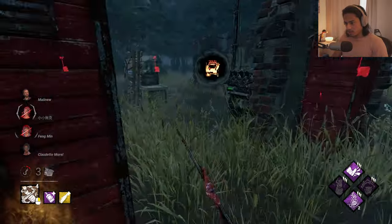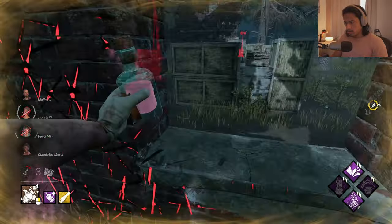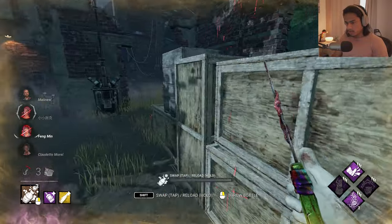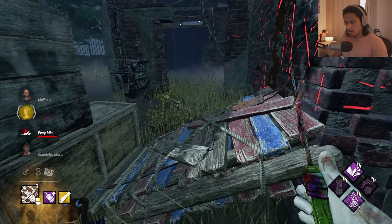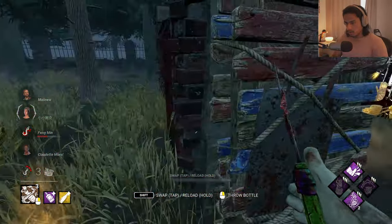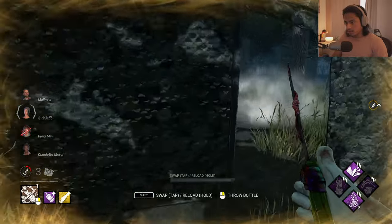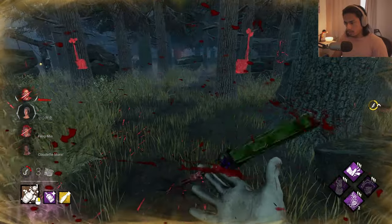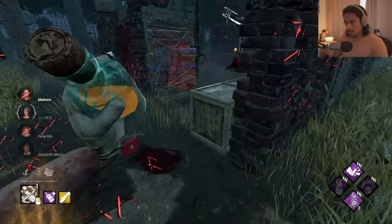They're really gen rushing. Vaulted of course - nice, we got it. He touched the gen so I can pop the gen again. Maybe possibly kill Feng here. I see where she's going, she turned back. Please give me this yellow. I'll take the free hit, more damage for sure. She just doesn't want to drop it.